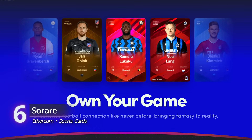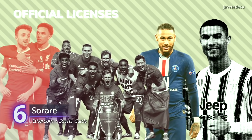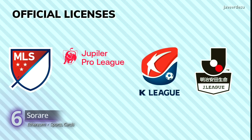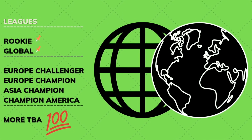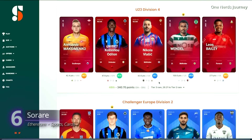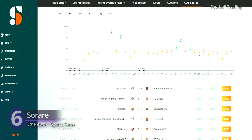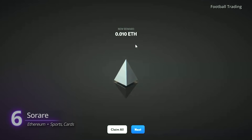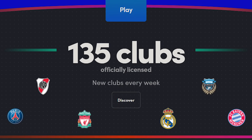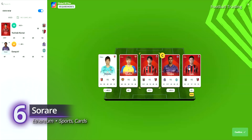SoRare is another collectible card game — imagine five-a-side fantasy football on a global scale. SoRare cards feature footballers from different leagues around the world. Using these cards, you build your own virtual football team and join active leagues. The cards earn XP based on the players' performance in real-life football matches, and with every point earned, your team becomes more powerful, giving you a chance to compete in higher divisions and win bigger prizes. This is one of the biggest blockchain games available, with more than 135 licensed football clubs covering 23 leagues. SoRare is playable on any modern browser.